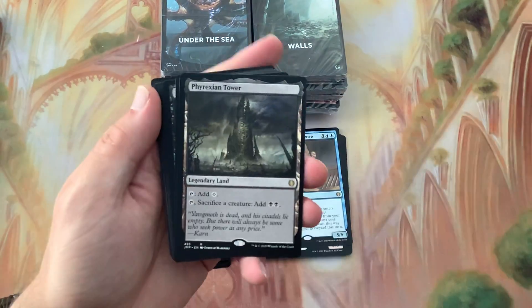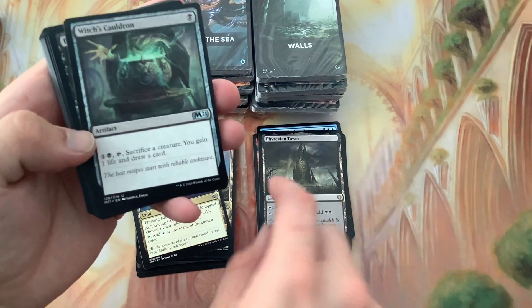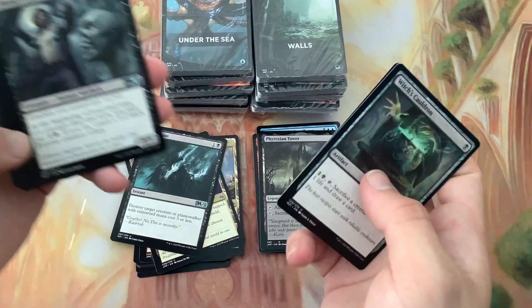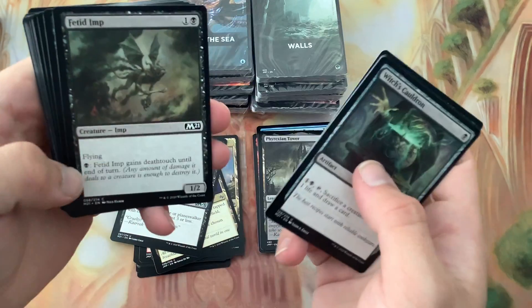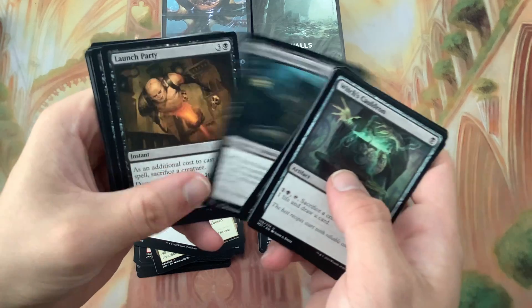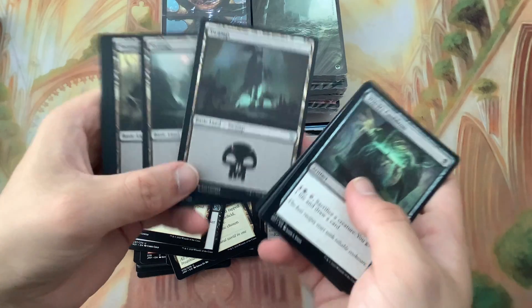Minions - we've got Phyrexian Tower, that's a nice card. Eliminate - a nice instant that can destroy a target creature or planeswalker of three or less mana cost, very nice. Some nice lands too.